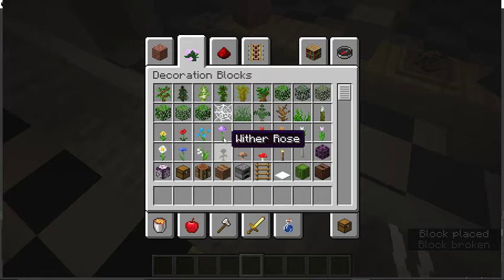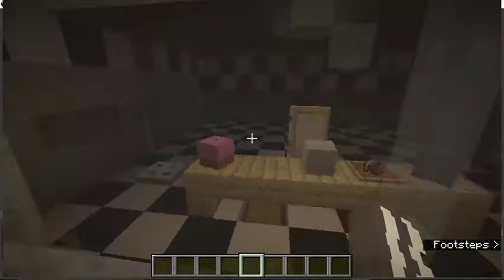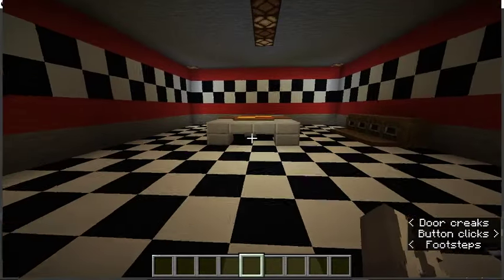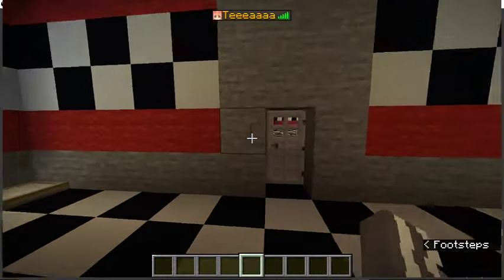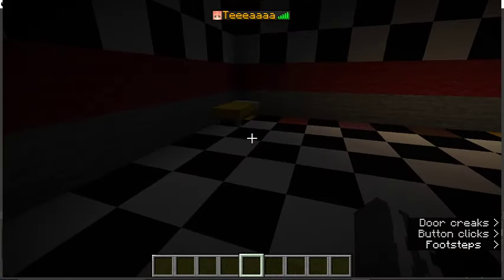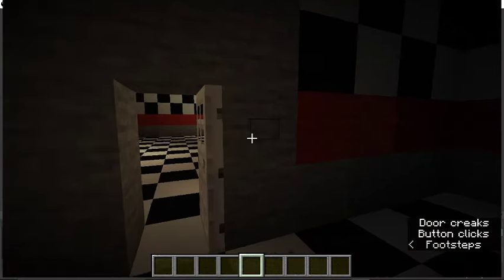There's the office — we have two doors and we have this little thing. Then we have the vents. In the kitchen there's a poorly made pizza. It's not very good because there's no actual pizzas in Minecraft, sadly. What if they made a pizza? Here's Parts and Service. Yeah, that's Parts and Service.